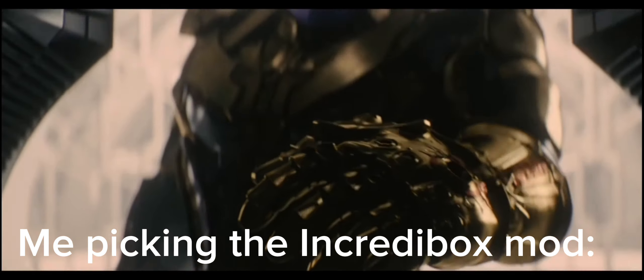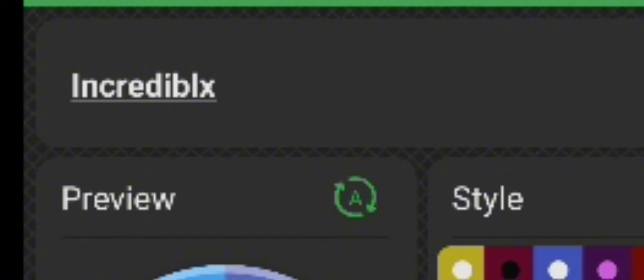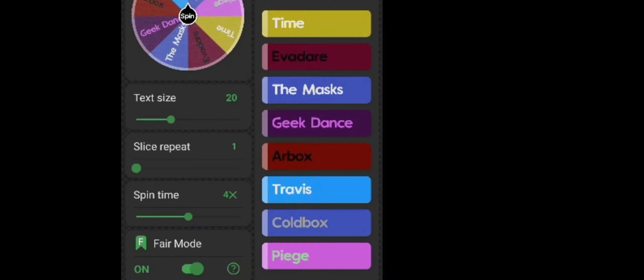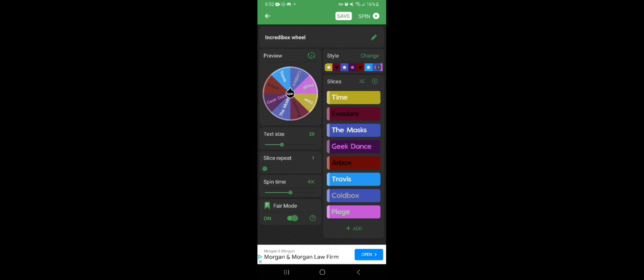Hey guys, CJ Savage, welcome back to another incredible video. Today I'm going into the Incredibox mods - not the mixes, because I've been uploading. I made a video about playing version 9 of Incredibox, the newest version, and I completed all of it. So now I'm going into the mods. I have some installed and I made a wheel to decide. The mods are: Time, Evadere, The Mask, Raic Dance, Our Box, Travis, Cold Box, and Peach. Let's spin it!